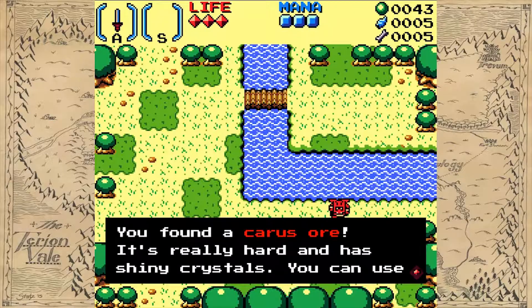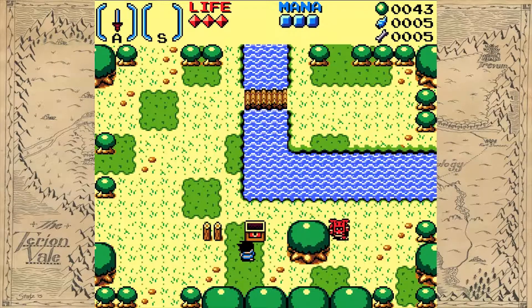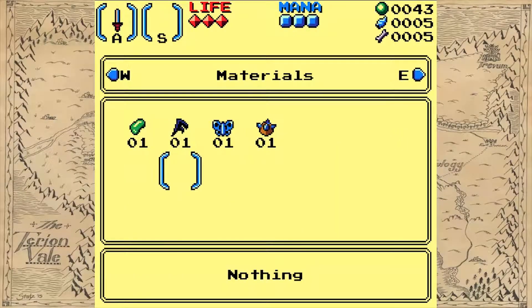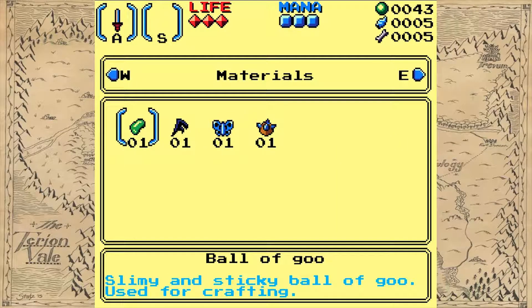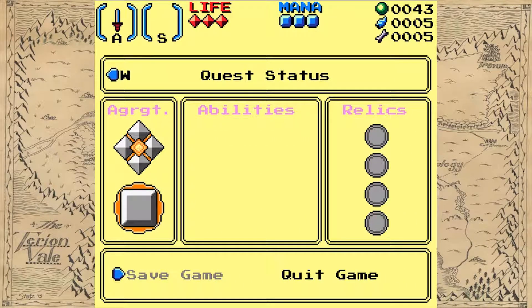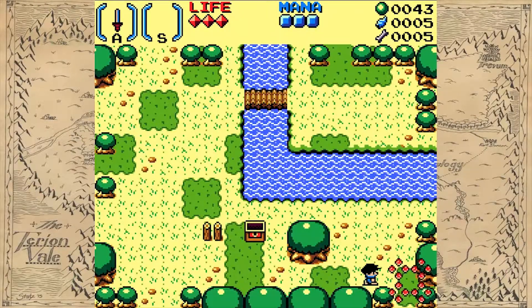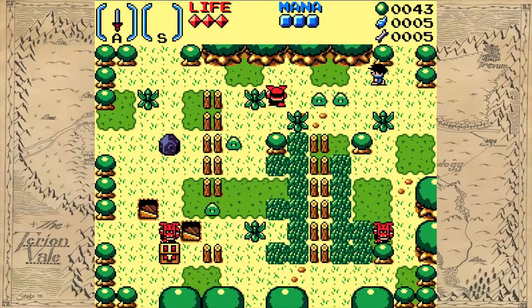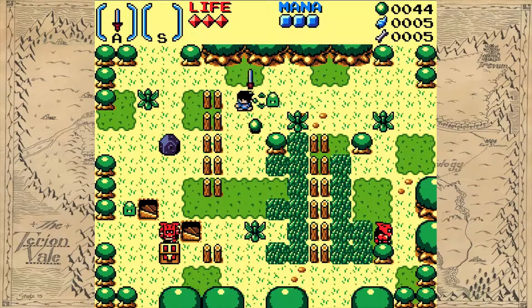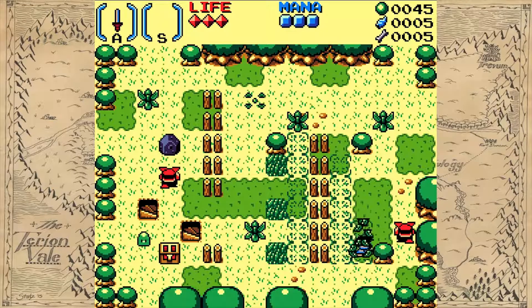I found a Keras Ore — it's really hard and has shiny crystals; you can use it to forge better. I've got these materials but no items, nothing in my relics, and I can't save. So we'll play this for a while and see. Because I can't save — that is problematic to me.